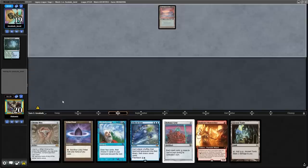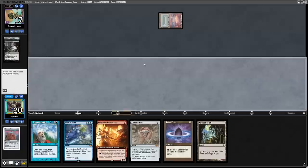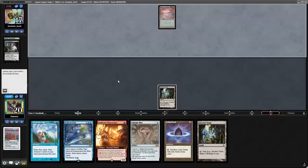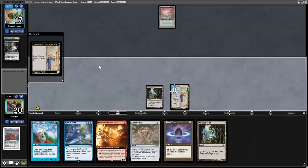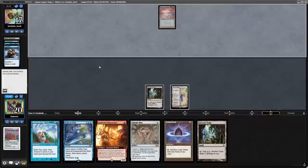The opponent puts a spanner in the works when they start with a Thoughtseize and after some deliberation take the Defense Grid from my hand. After we take a draw step and find an Ancient Tomb, there's not many plays I'd like to make, so I want to be a bit more patient and see what we find off the top next turn. Fortunately, the opponent does not play a spell or a land and we find an Urza's Saga — not only can we make Constructs to attack the opponent, but we'll get a Lion's Eye Diamond in two turns.